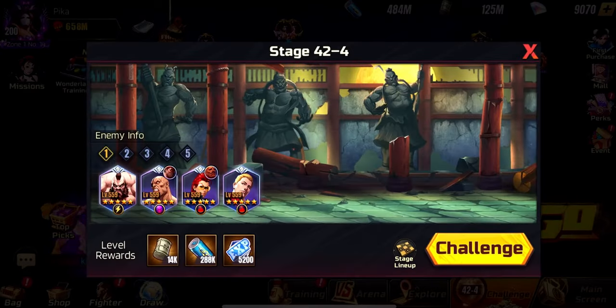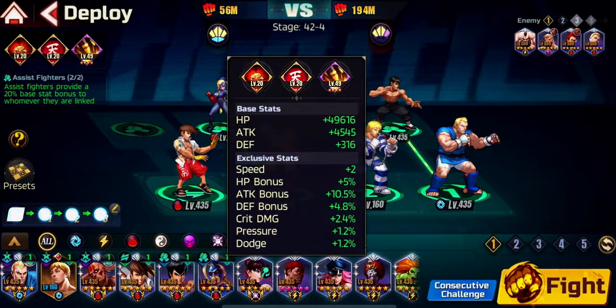I'll be showing you the teams I used throughout the entire previous chapter as free-to-play with no mercenaries. In the end, I used a mercenary basically at the last fight because it was taking a lot of time. I could finish it without a mercenary but it would take more time, so I decided to show you the potential of that unit whether you're free-to-play, a low spender, or even a spender sleeping on that unit. Let's talk about the lineups.